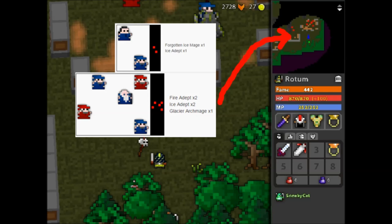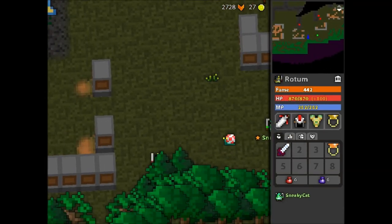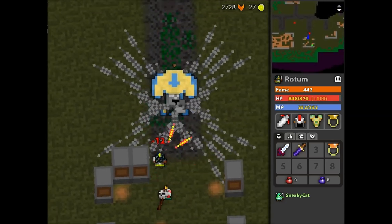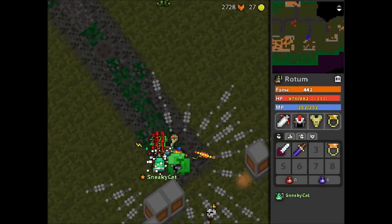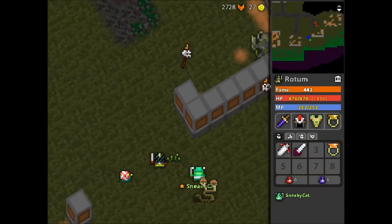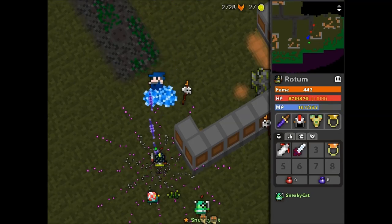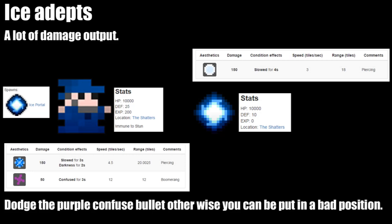Here on the map you can see an example of two spawns shown earlier in the video. In order to make this part safer we clear the tower behind. The paladin obelisk is a tower that spawns an enemy that deals a fair amount of damage. Isodepts are the most feared enemy in the Shadows — they have a lot of damage output and shoot a confused bullet that can easily put you in a bad position and lead to death. They also spawn a damaging ice portal.